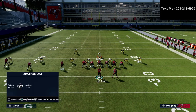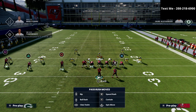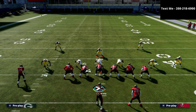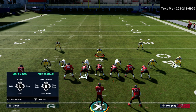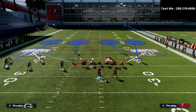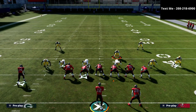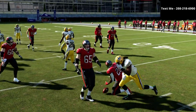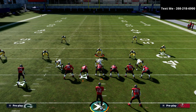Before we go further, I want to talk about quick base because it's definitely the best run for trips tight end. To defend it, I like to shift my defensive line to the right and crash my defensive line out. Then I'm going to stand right over the tackle with my user, and at the snap I'm going to run down to the right and loop back in to get the runner. I'll zone off the linebacker and even though I get picked up from time to time, this is the best way I've found to stop it.